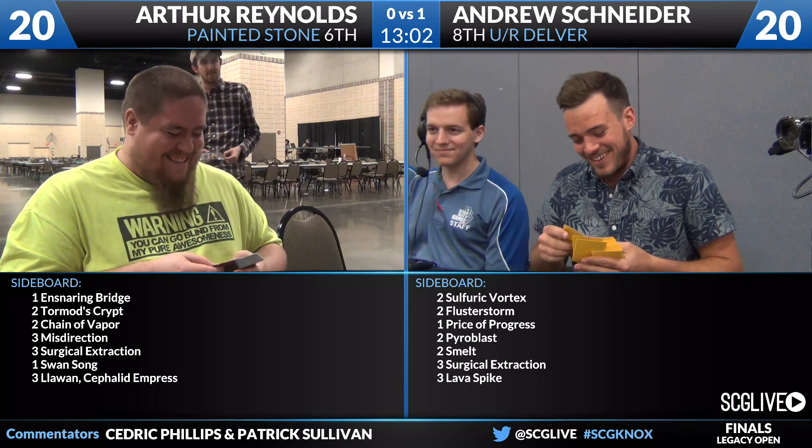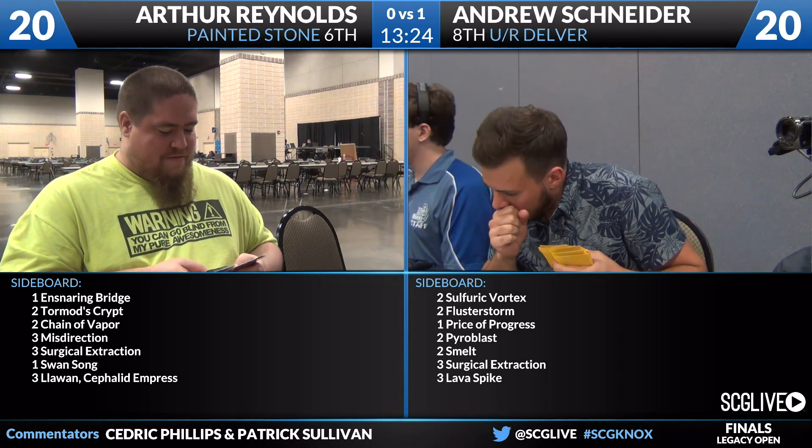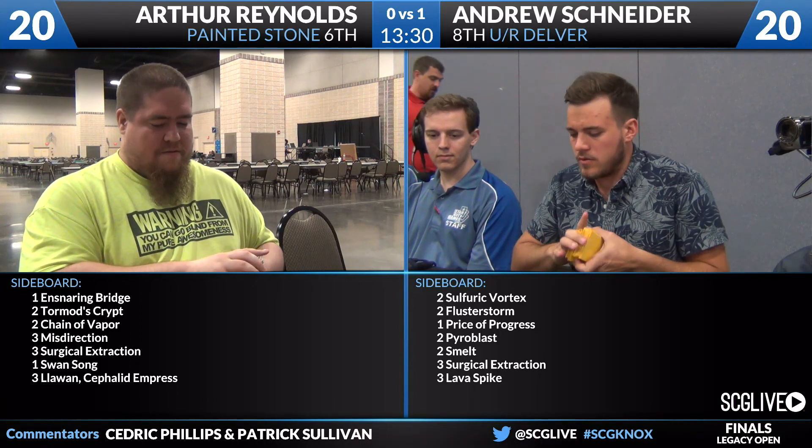Reynolds has an Ensnaring Bridge, two Tormant scripts, two Chain of Vapors, three Misdirections, three Surgical Extractions, a Swan Song, and three copies of Llawan, Cephalid Empress. Three copies of Misdirection are pretty good here — the fight is over Lightning Bolt and Chain Lightning. Not only is Misdirection another Counterspell, but it can take off some of Andrew's pressure. The Ensnaring Bridge may come in, although Andrew can win just with burn spells.